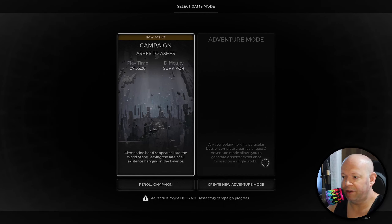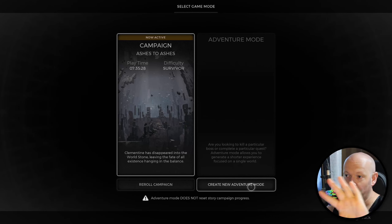It tells you: are you looking to kill a particular boss, complete a particular quest? Adventure mode allows you to generate a shorter experience focused on a single world. And the adventure does not reset your story campaign, which is over here.